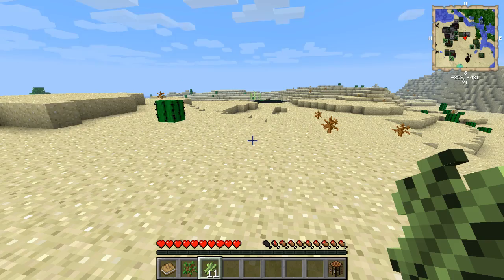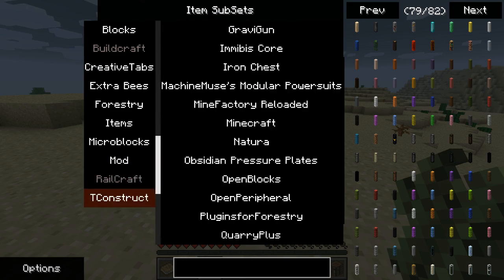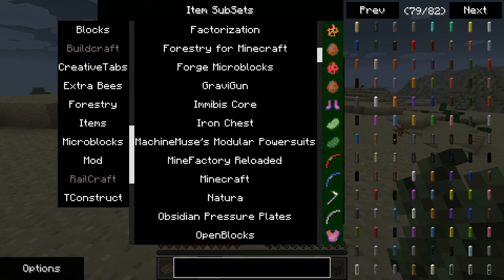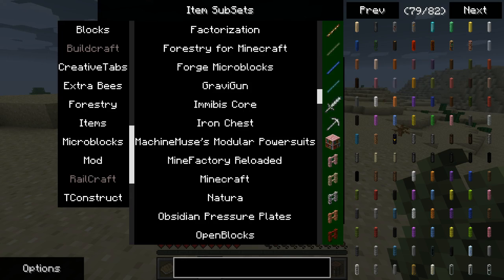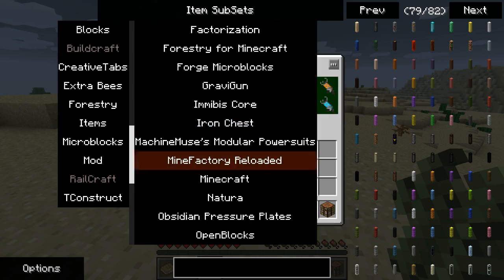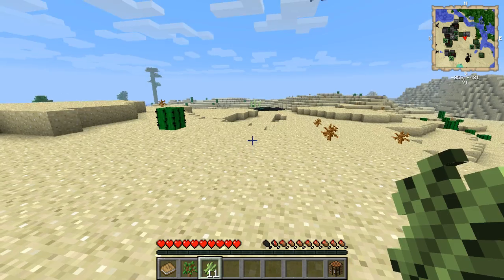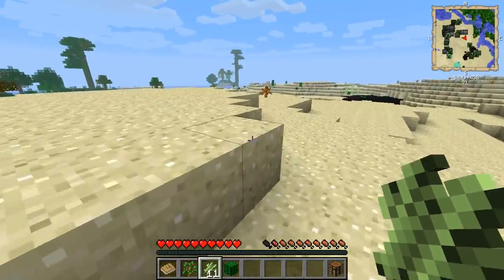I have a lot of the Biomes mods disabled — I honestly didn't really like them. I left in Natura, which is made by Emdio, the same guy who makes Tinker's Construct, because it adds a lot of new things in terms of trees and foods and stuff. That's about the closest thing to new biomes I have. I just felt there were too many Biomes mods doing too many things and I wanted rid of them.